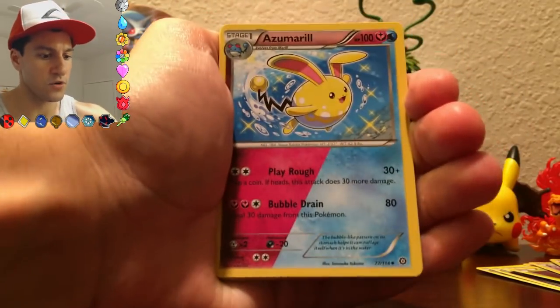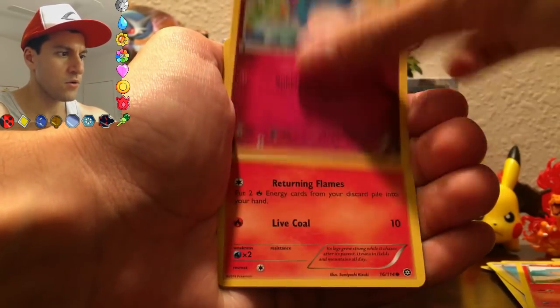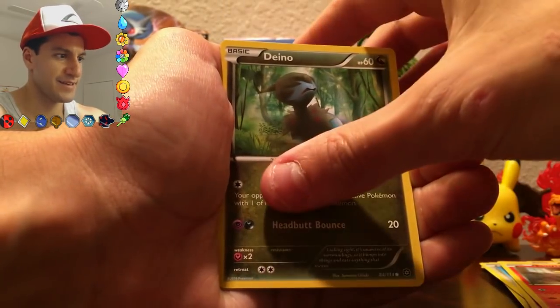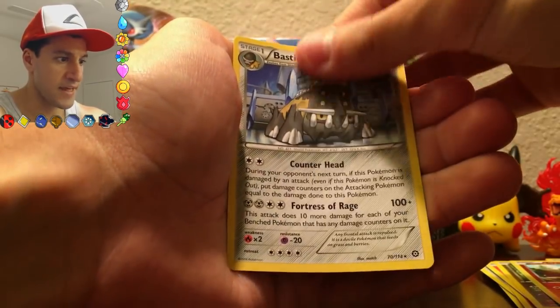Starting off with one of my favorite cards in the whole series — an Azmoral dual type. Then a Greedy Dice, a Driflim, Rufflet, Litleo, Meryl — now we got the whole Meryl and Azmoral — Pontia, a Croagunk, a Bastiodon, and that is the rare.